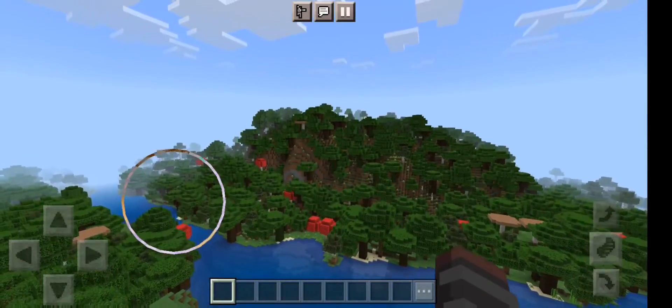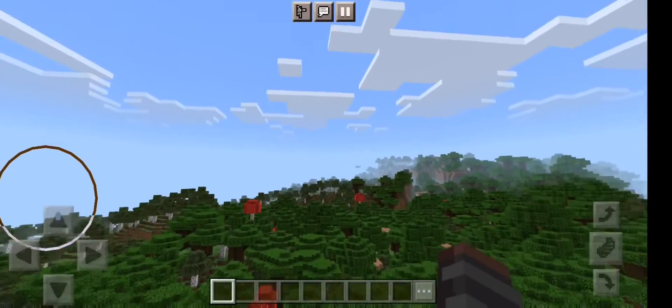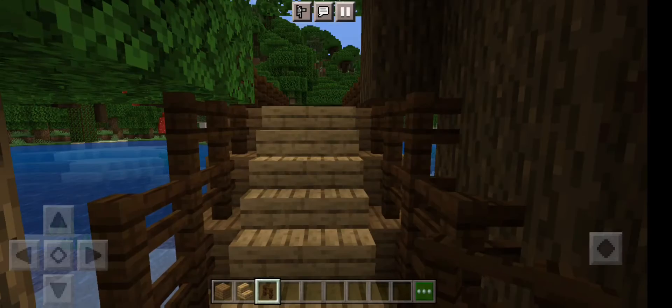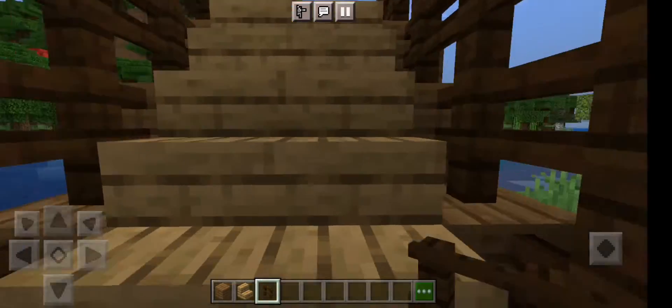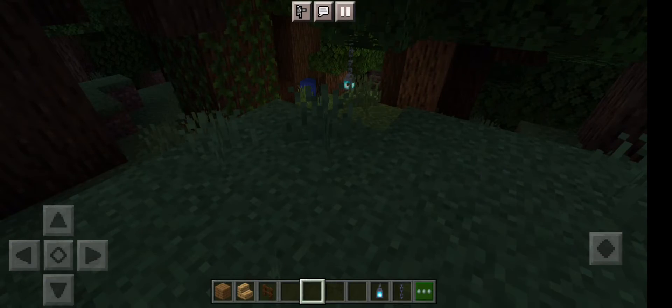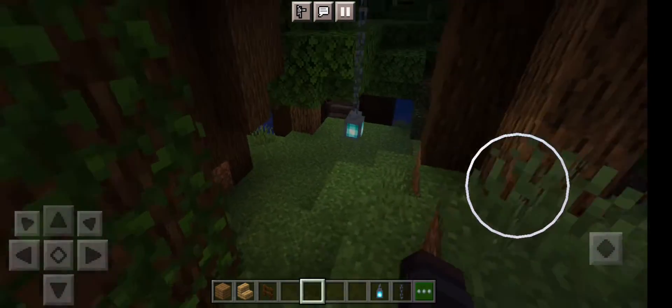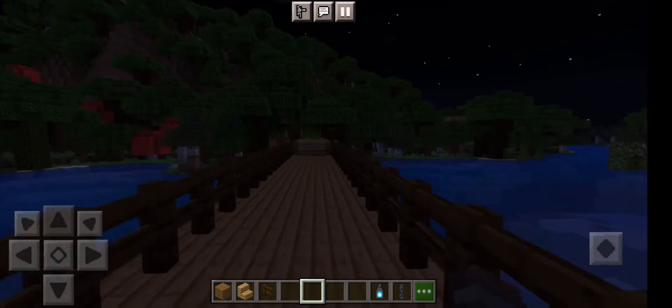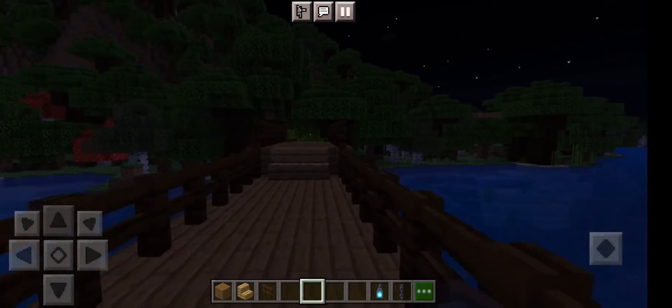So I think I'm gonna build a bridge across there first. I know this is not much so far but it's a work in progress. This is what I've done so far — I've got a few soul lanterns around, and then you can just come down here and come up around the bridge.